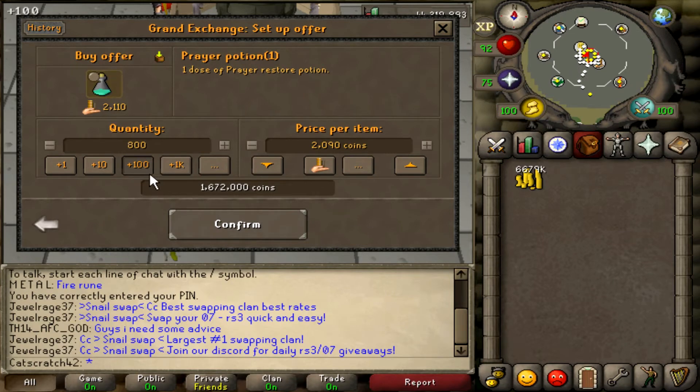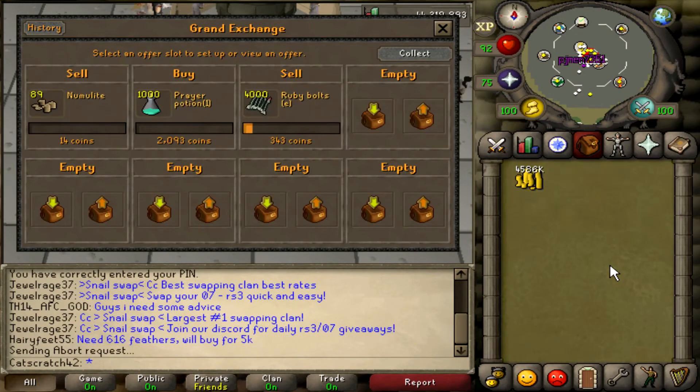All we're going to do right now is put in a listing for one dose prayer potions — about 1,000 of them — and see what we can do from there. Hopefully this will make us some bank. We'll see after it's all sold how much we've made. Also, just a quick side note: it is going to take a while to buy the one dose potions, so you might want to put the offer in and then go do something else in RuneScape. Just be patient with it.